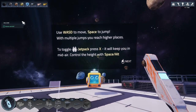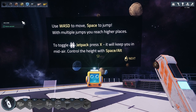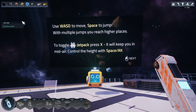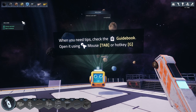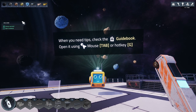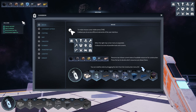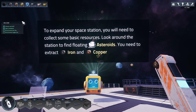'Start creating your own Astro Colony. Use WASD to move, space to jump - with multiple jumps you reach higher places. To toggle jetpack press X, it will keep you in midair. Control the height with space and alt.' Okay, X for jetpack. When you need tips check the guidebook - open it using mouse tab or hotkey G. 'Expand your space station, you'll need to collect some basic resources.'